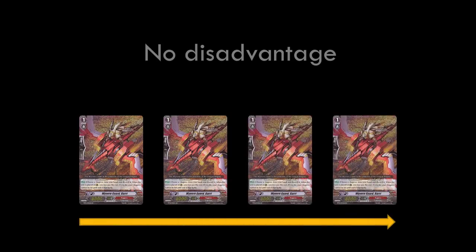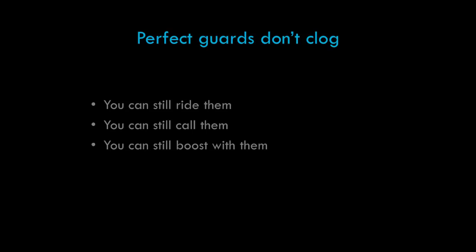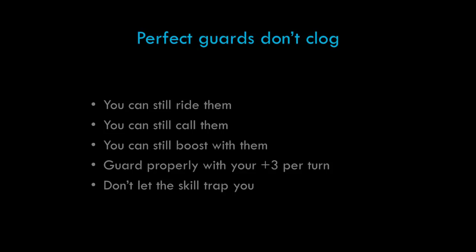Players that haven't come to this realization might assert that Perfect Guards clog the hand. This argument doesn't really make any sense — it's usually not backed up by more than that assertion, so there's not much to refute. Perfect Guards are still a grade one unit, so you can ride them when you need it. They're also still a 6K unit with a boost skill, so anything with 10K power or more can probably still create really good columns. You should also be drawing one card, and Twin Drive should be giving you two more, meaning you'll be generating three cards per turn. The only time a Perfect Guard would be stuck in your hand is if you guard with the other two cards properly. Since you can still discard a Perfect Guard for another's cost, they're still not clogging your hand. Don't allow their wonderful skills to make you think that guarding is all they can do.